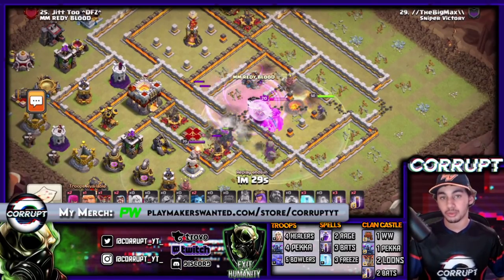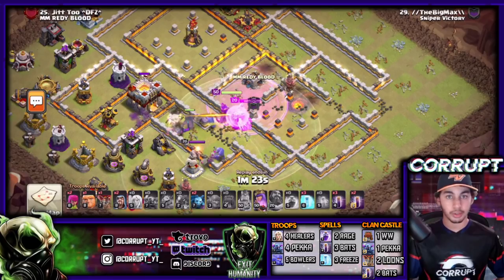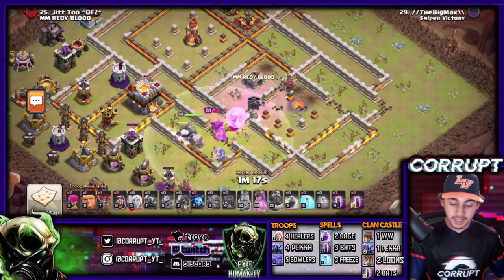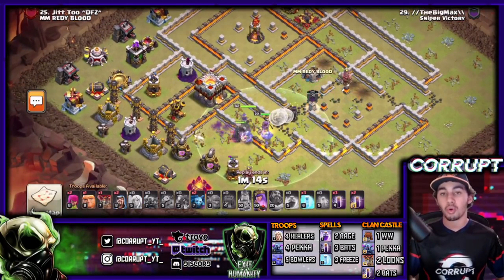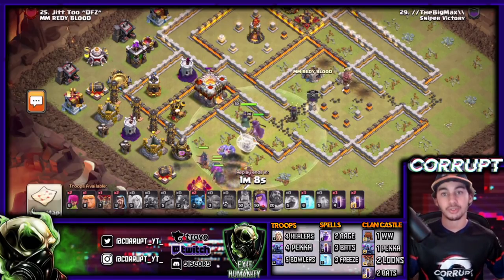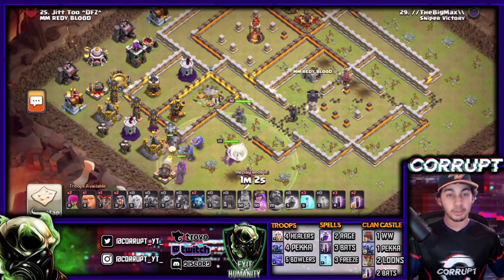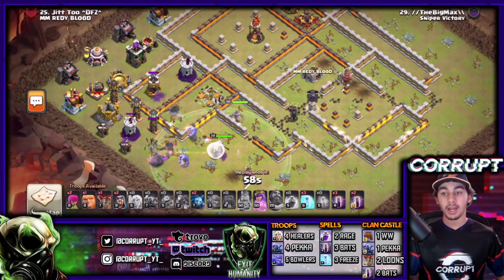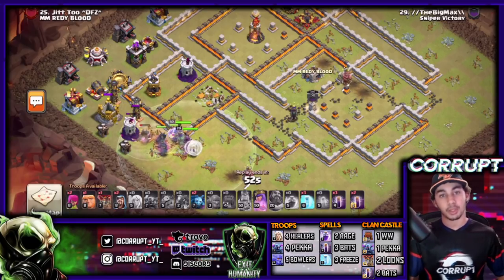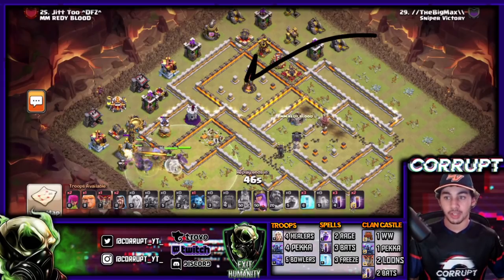As you're sending everything in, you have multiple Rage Spells for your PEKKAs and Bowlers to get right in. You may lose a large chunk of your Bowlers, and that's completely fine, because the PEKKAs are the most important part - they destroy walls so quickly. It's very easy to clear up an entire section of the base using Rage Spells. PEKKAs have a lot of health, you have healers right behind protected by the Warden ability, so it really helps getting through the base.